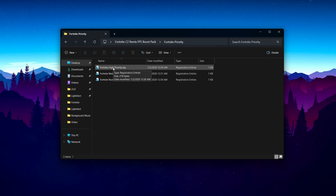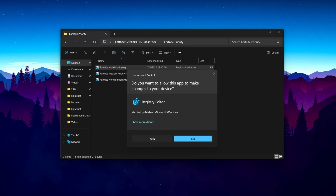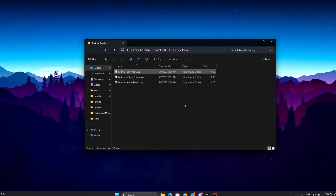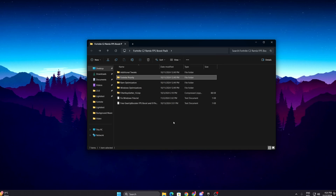You can also ask me in the comment section with your PC specs which file is best for you. Simply double-tap the file that matches your PC specs, hit Yes, hit Yes again, click OK, and install this registry. Then go back and open the next folder, which is the RAM Optimization folder.